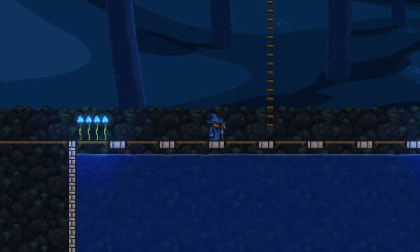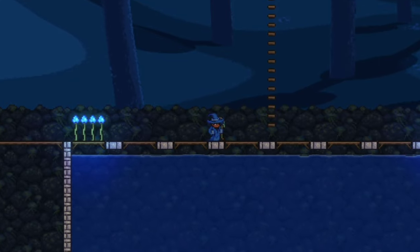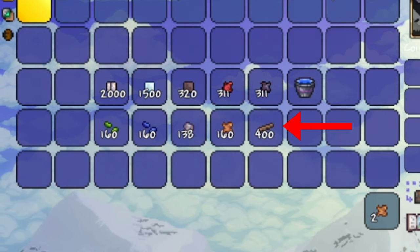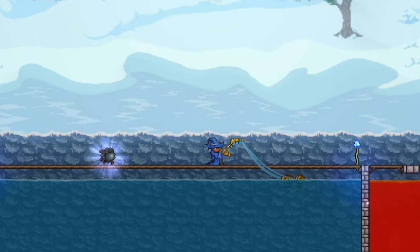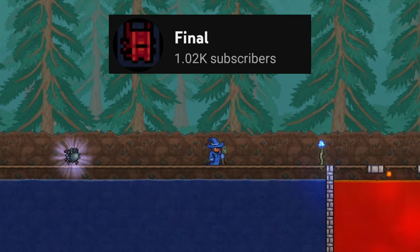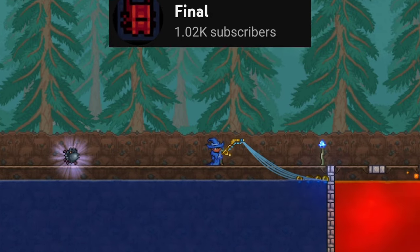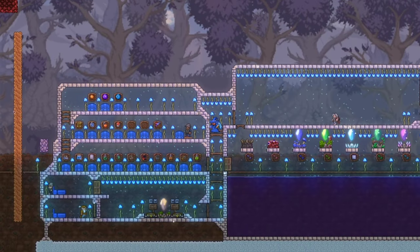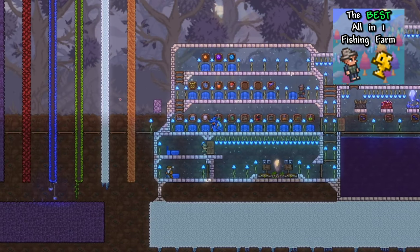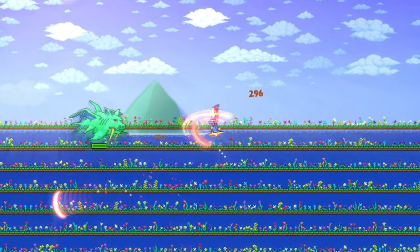Before getting into how to build this setup, let me first explain everything it does and some other small things you should know. Firstly, everything on screen now is what you'll need to make the fishing farm, but the wooden platforms can be switched out for any type of platforms, and the pearlstone bricks can be anything other than biome-related blocks. Secondly, this fishing farm was originally made by a creator named Final, so while I did add my own additions, I'll still have their video linked in the description. Lastly, if you aren't interested in building everything yourself, you can skip to the end of the video where I go over my custom map that has the fishing setup already built in it.